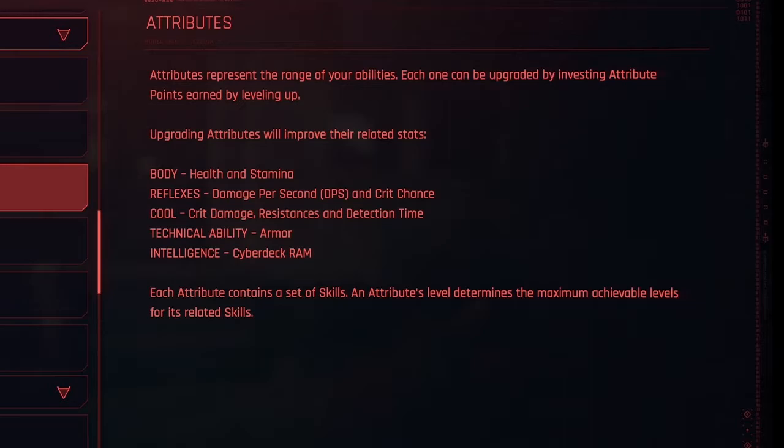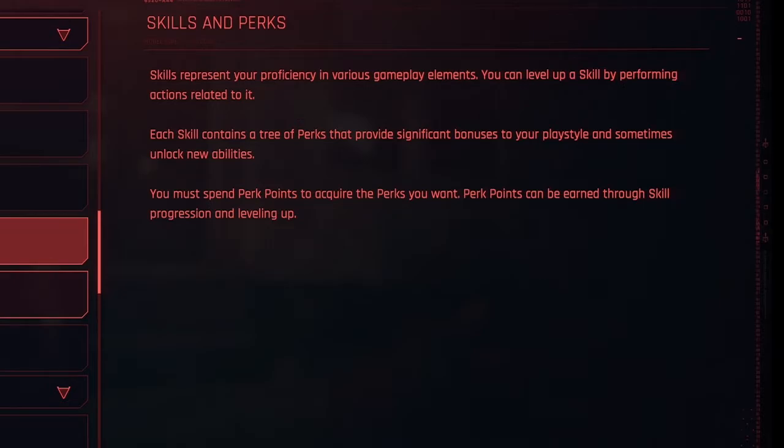Each attribute contains a set of skills, and the attribute level determines the max achievable levels for its related skills. Skills represent your proficiency in various gameplay elements, and you can level up a skill by performing actions related to it — for example, using a certain type of weapon. Each skill contains a tree of perks that provide significant bonuses to your play style and sometimes unlock new abilities. You must spend perk points to acquire the perks you want. Perk points can be earned through skill progression and leveling up.